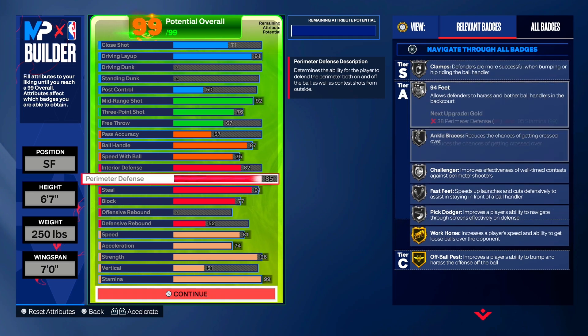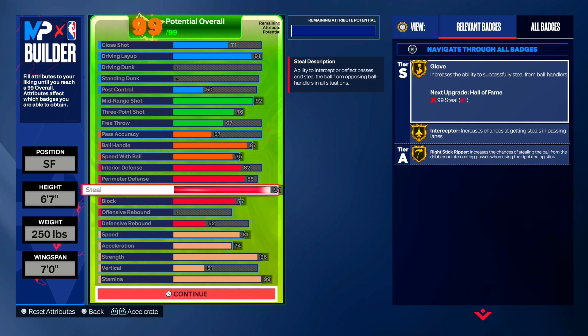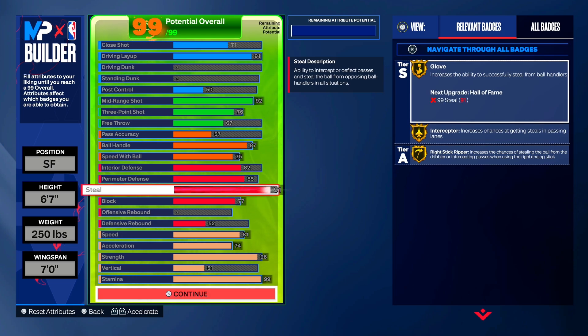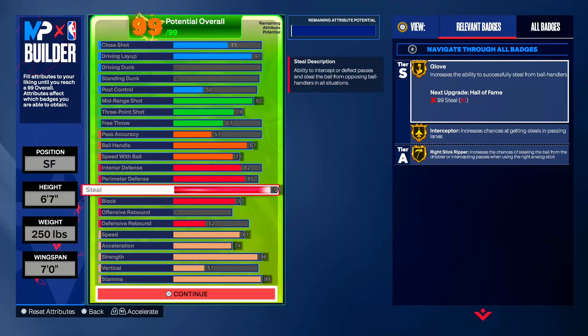The perimeter D is 85 — we get clamps on silver, 94 feet on silver. This is really, really good. And our steal is at 91 — this means unlimited stops, unlimited steals. You get unlimited steals with this build. This build is so fun to spam square, and you're gonna get a lot of people mad.